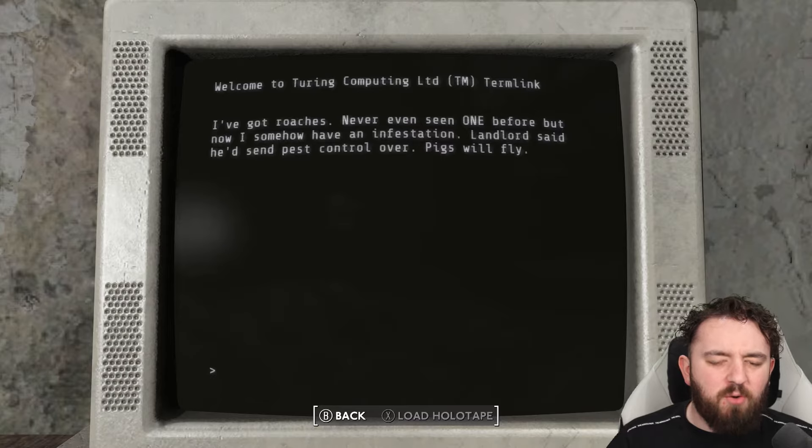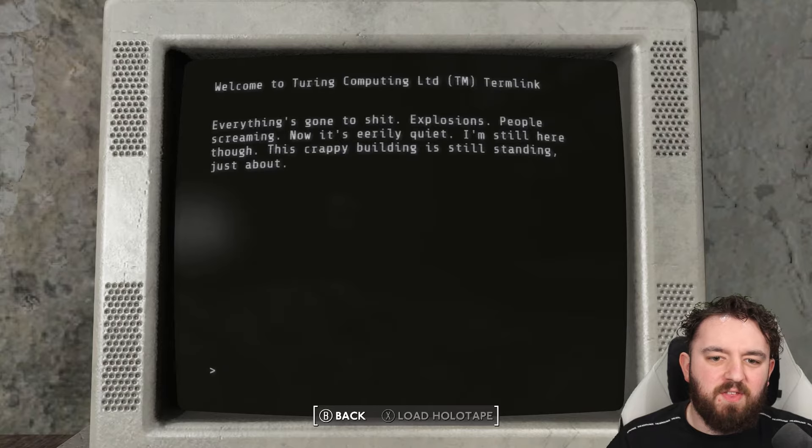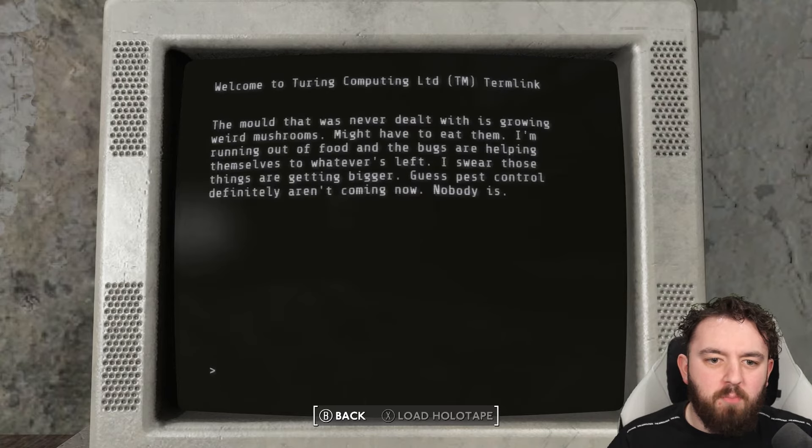Entry 2: I've got roaches - never seen one before, but now I've got an infestation. The landlord said he'd send pig pest control over. Pigs will fly. Entry 3: Everything's gone to shit. Explosions, people screaming, now it's eerily quiet. I'm still here though - this crabby building is still standing, just about. Entry 4: The mold that was never dealt with is growing weird mushrooms. Might have to eat them. I'm running out of food and the bugs are helping themselves to whatever's left. I swear things are getting bigger. Guess pest control definitely aren't coming now. Nobody is.